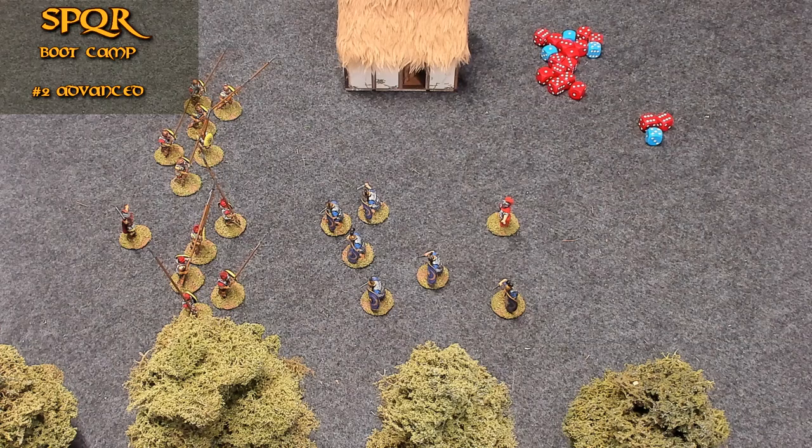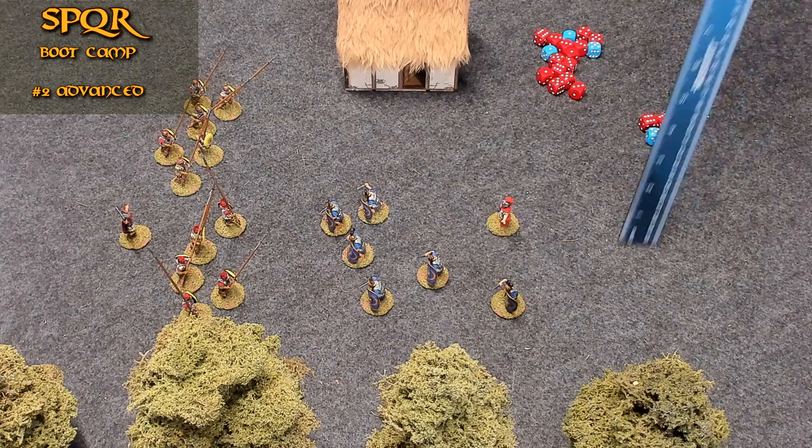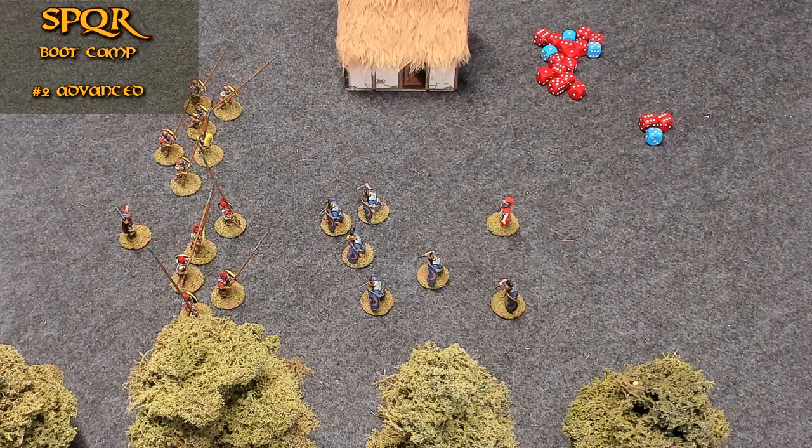Falling. Remember in the first video we talked about jumping gaps — well, if you miss that agility roll, you fall down into that gap. Depending on how deep the gap is in inches: if it's four or less you take zero wounds; six to ten takes two wounds; ten to fifteen is four wounds; and if you fall more than fifteen inches you are dead, no matter how many wounds you have. An agility check can be made to halve the damage, rounded up — so if you take one wound, you halve it to 0.5 and round up to one.